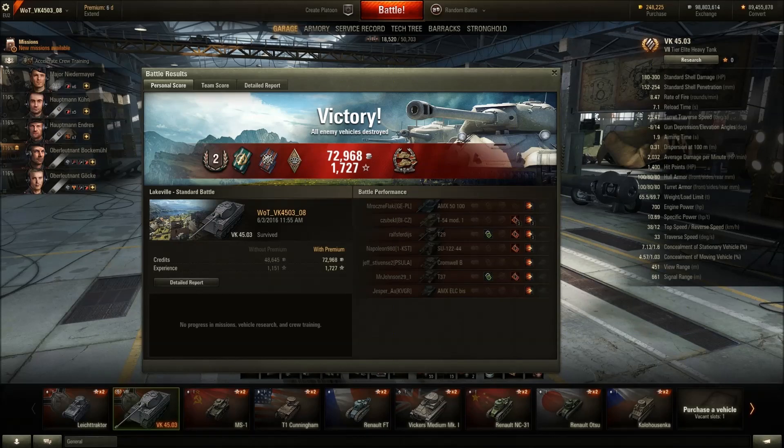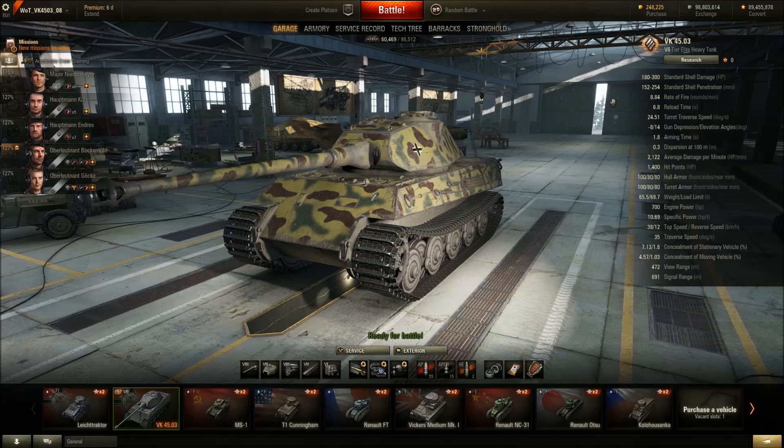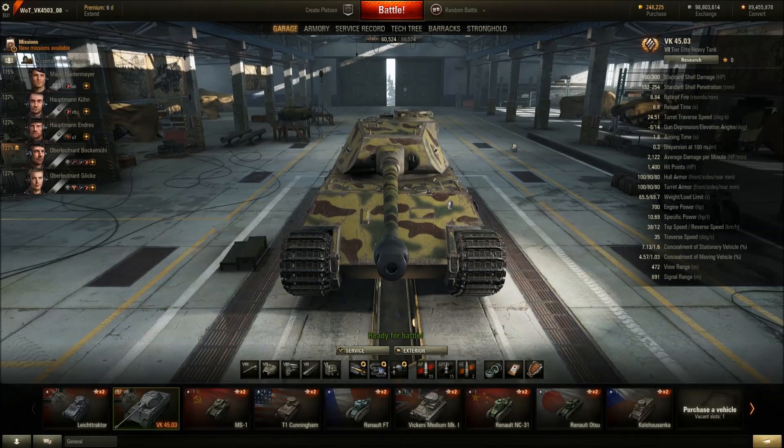So the credit-making advantage starts to fade on second thought — we made good profit mainly because we didn't need to fire gold ammo, since the tank has enough penetration on its own. Final thoughts: I'm kind of disappointed. I thought this tank would be better, but it only has better gun handling than the Tiger 1, and the Tiger's gun is already decent in gun handling terms.